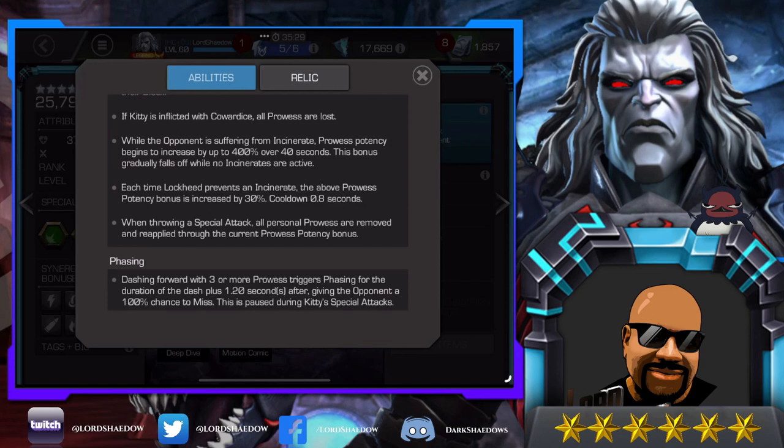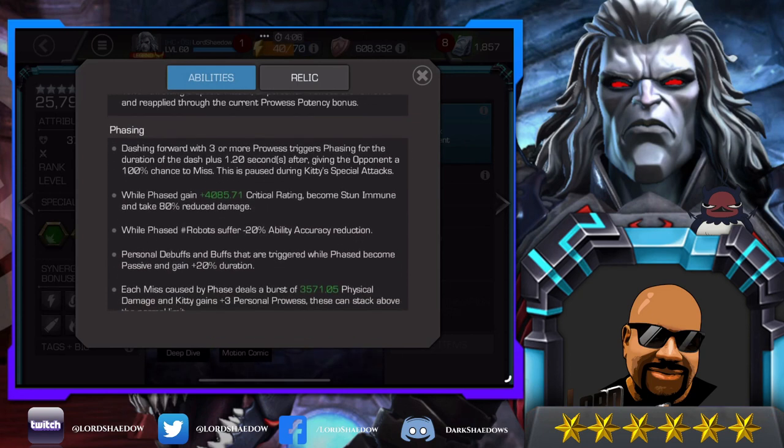Your first special attack will do good damage, but the next special will do even more. Phasing: dashing forward with three or more prowess triggers phasing for the duration of the dash plus 1.2 seconds after, giving the opponent a 100% chance to miss. This is paused during Kitty's special attack. If you run recoil masteries like I do, when you fire a special you take recoil damage. However, if Kitty is awakened — and this is why I said she has to be awakened for me — she doesn't take any damage while phasing. So as long as I have three prowess and I'm phased when I fire my special, I take no recoil damage.